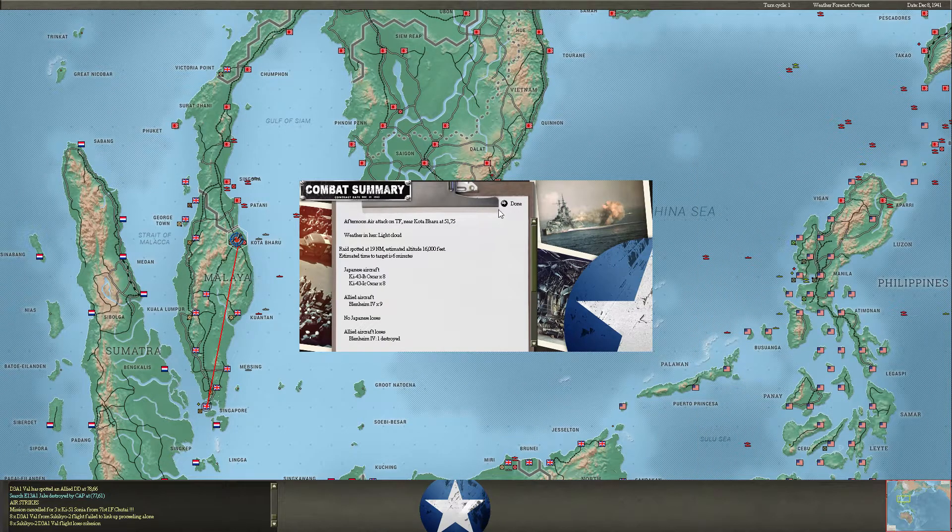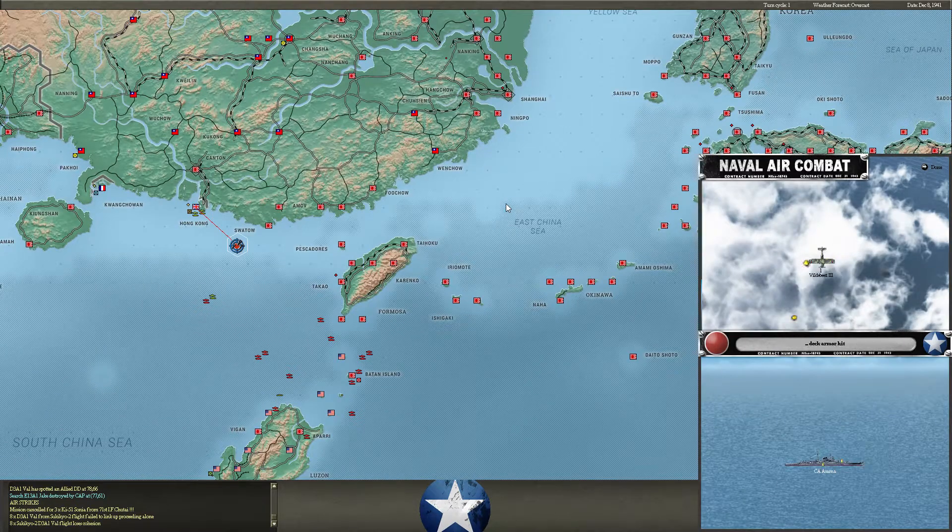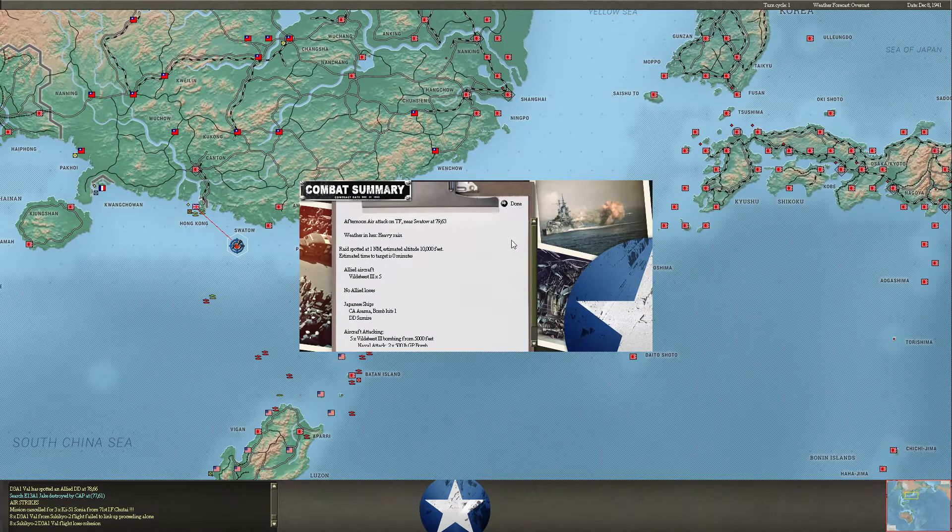Blenheims come in, hit the CAP, no dice for them. There are those Wildebeests again, putting another bomb into cruiser Asama. Luckily they're 500-pound bombs and not armor piercing, but Asama is going to need some yard time after this. We haven't seen any fire messages or flooding, so I think she's still in fighting shape.